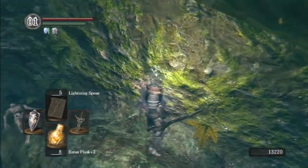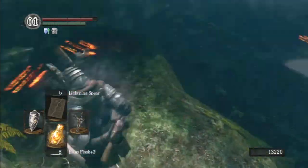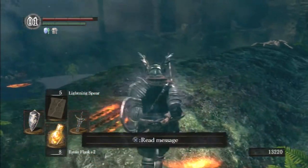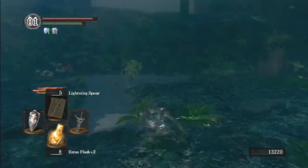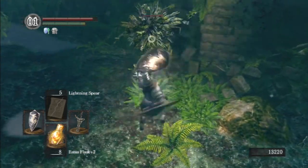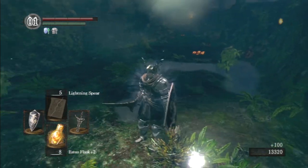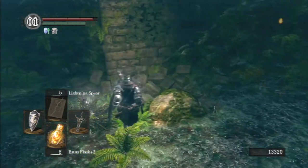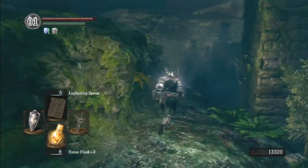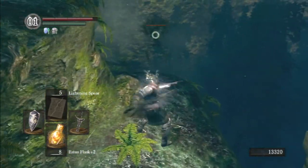The Wolf Ring boosts your poise. Poise is how much you resist an attack when you are blocking. When I block an enemy's attack it takes off my stamina - the amount you lose depends on your poise and their attack. If they have very high attack and you have very low poise, you will lose a lot of stamina, and vice versa. So you want to get your poise to a good amount if you're going to be blocking a lot of attacks.